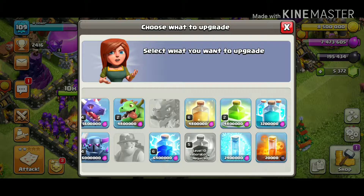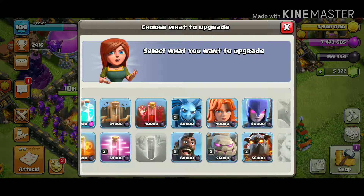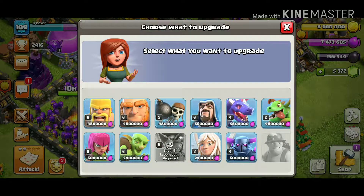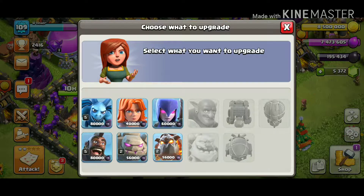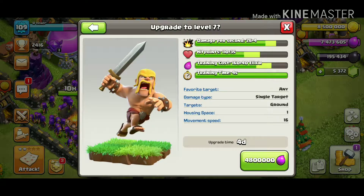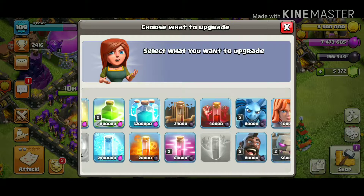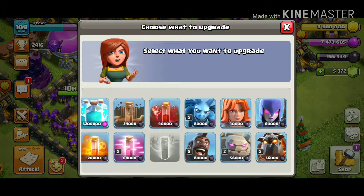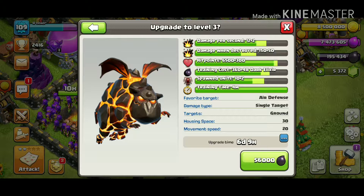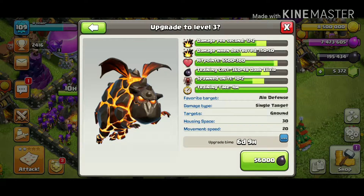Let's check the laboratory. I haven't looked at anything in here yet. We've got level options for Hound, Golem... that takes six days nine hours, that takes four days, that takes four days, five days nineteen hours, six days, four days. Alright, we're going to upgrade the Lava Hound.